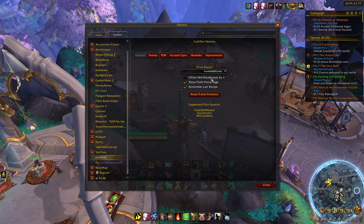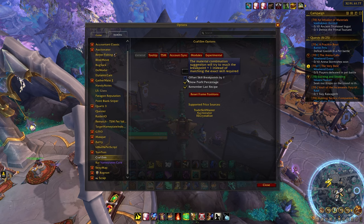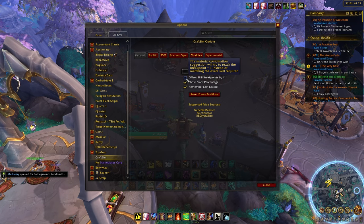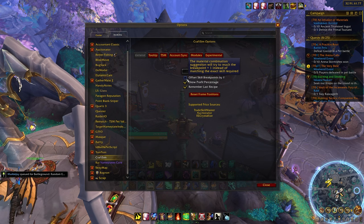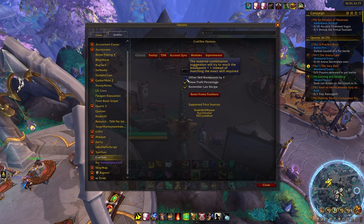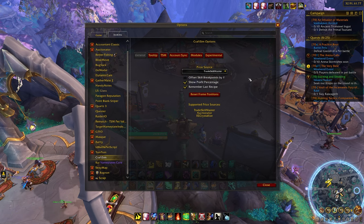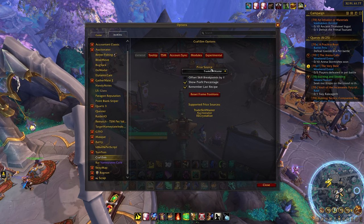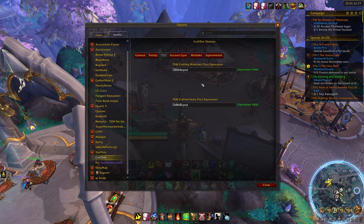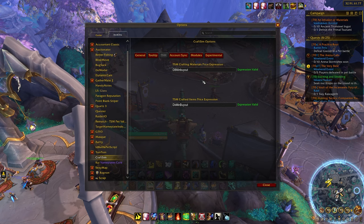Going back to the beginning, we have the offset skill breakpoint feature. What this is basically saying is — let's say to guarantee a quality 2 it costs 325 skill. If we have this checked, CraftSim will check for 326 skill, because it will add 1 to that breakpoint to make sure you are actually passing it and not just matching it. It's completely a personal preference. The last option is for TSM users only. If you decide to use TSM as your price source, you have the ability to change which sort of expression you want to use — DB min buyout, DB market, smart average buy, etc.